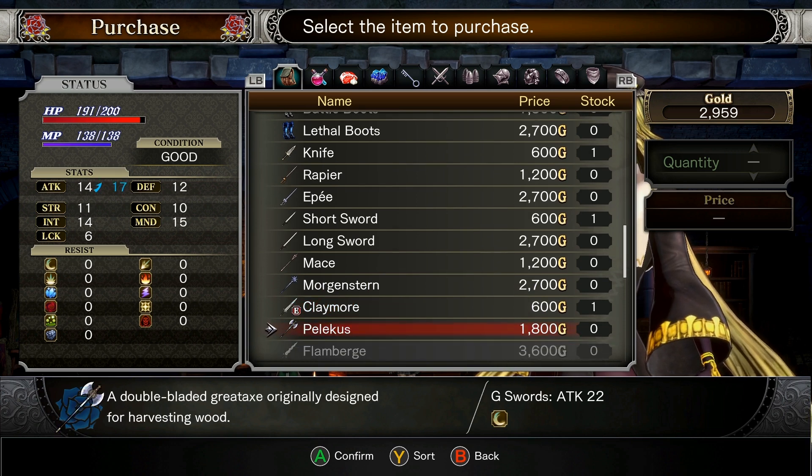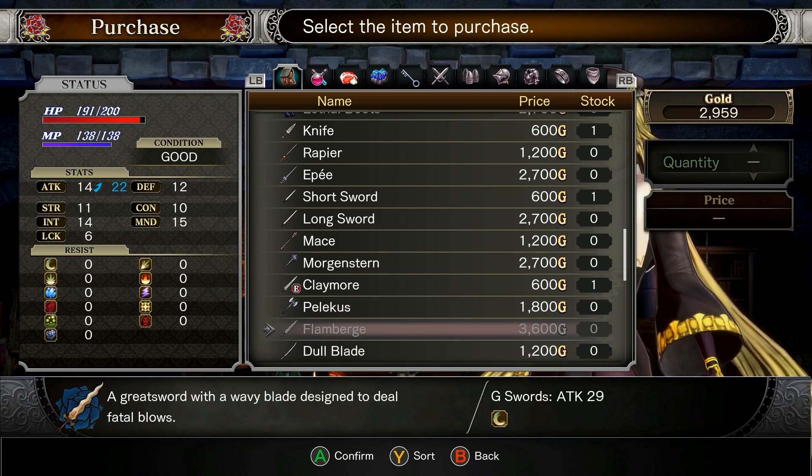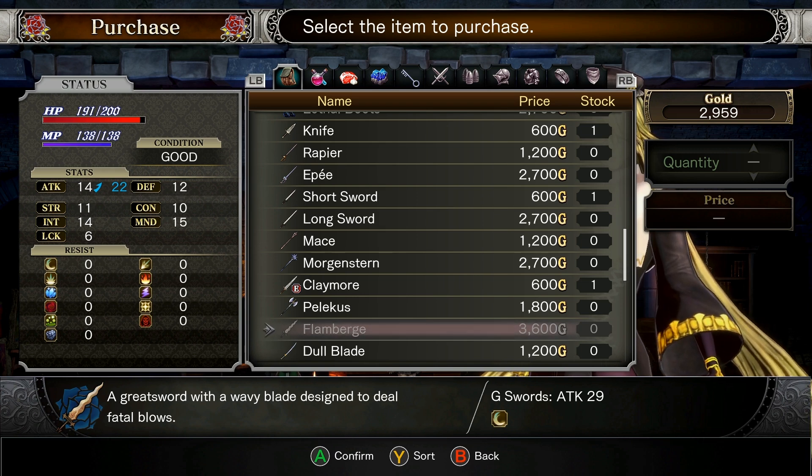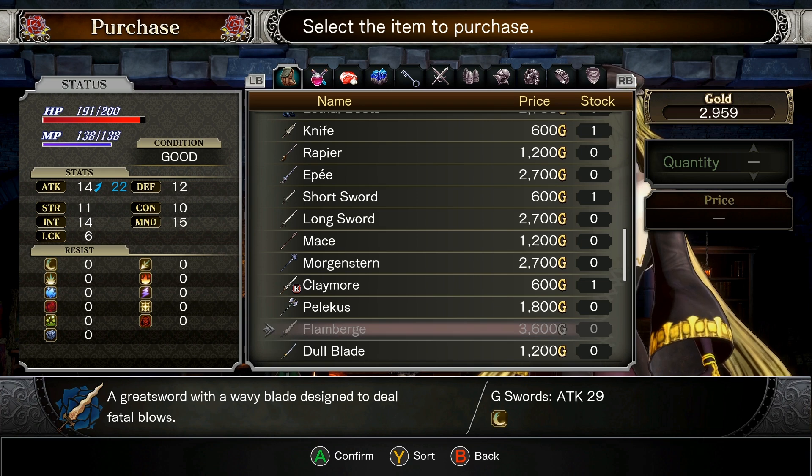Claymore we're already using. Bellicus — it's a double-bladed great axe, originally designed for harvesting wood. Really. A flamberge: a great sword with a wavy blade designed to deal fatal blows.